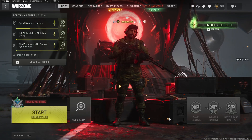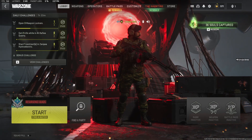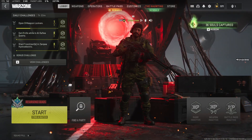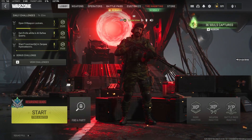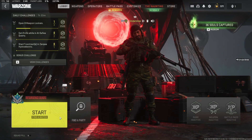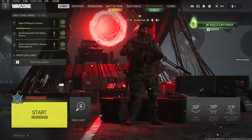Welcome back to another YouTube video. Today we're going to be eating all the Easter eggs inside the Haunting event inside Modern Warfare 2 and Warzone. We're going to start off by trying to get the Book of the Witch, and we're going to get a blueprint for the SQR. I'm doing it with no squad fill, but if you want to do it with other players, they all earn it.